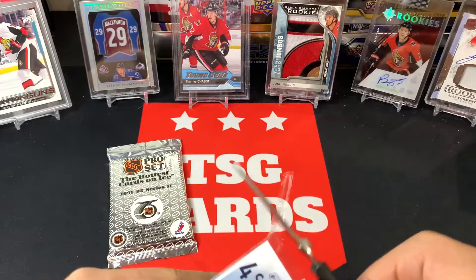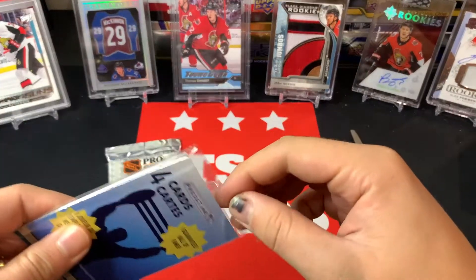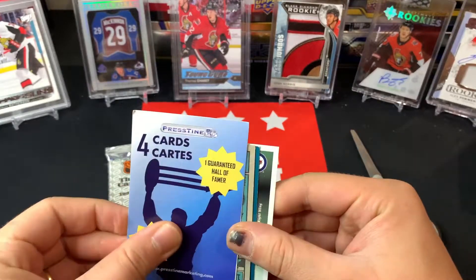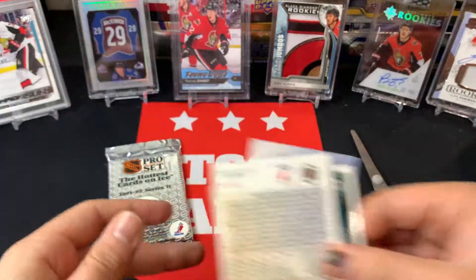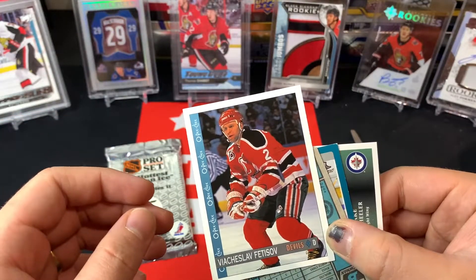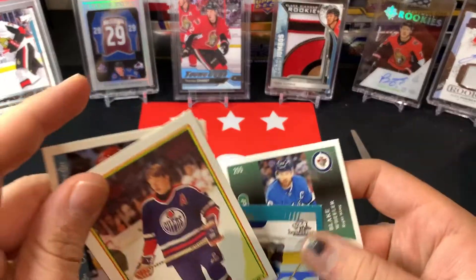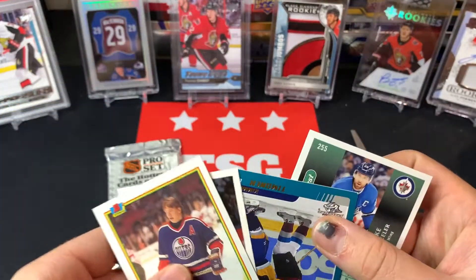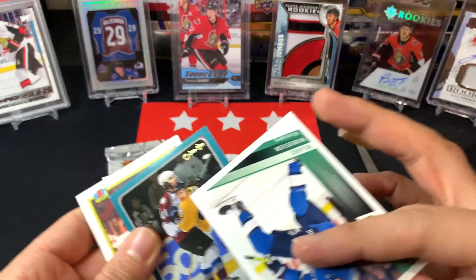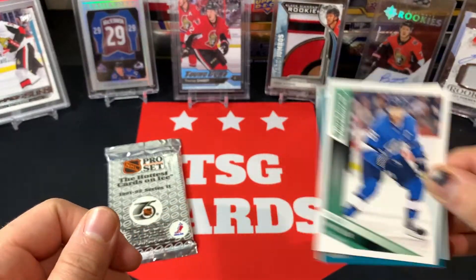One guaranteed hall of famer four-card pack. We've got Viacheslav Fetisov - not the hall of famer. Jari Kurri - I believe he is the hall of famer. Kimmo Timonen, and Blake Wheeler still playing - that's a more modern card. So that's the hall of famer pack done.